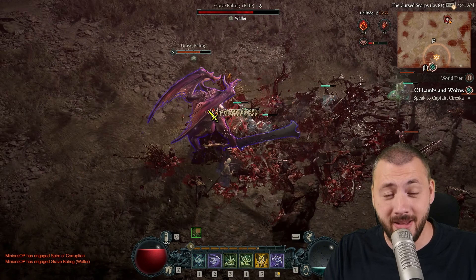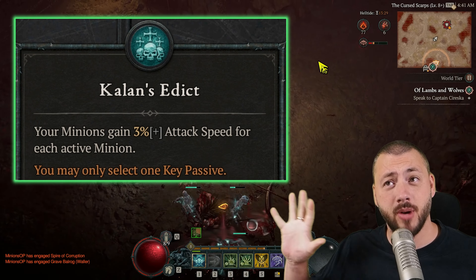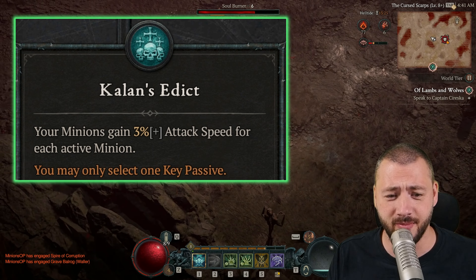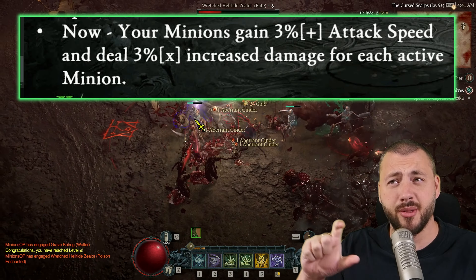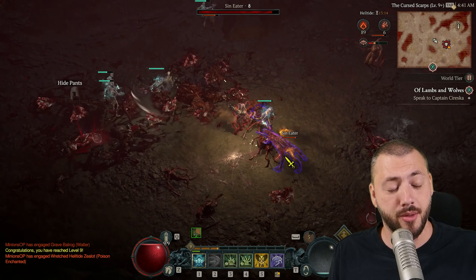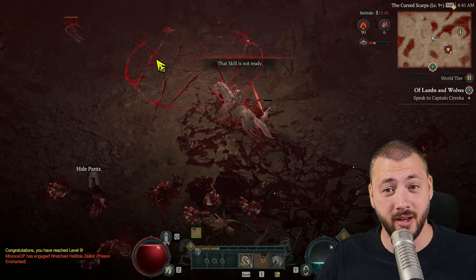Number one: our key passive, Kellen's Edict, is finally useful. Previously it said your minions gain 3% attack speed for each active minion — actually useless, because you're getting attack speed from all other sources. Now it says your minions gain 3% attack speed and deal 3% more damage for each active minion. That's 33% attack speed and 33% more damage, multiplicative on top.